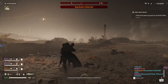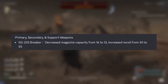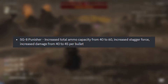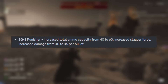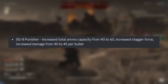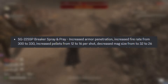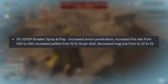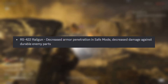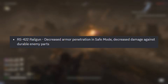For weapon changes, the Breaker Shotgun had its magazine capacity reduced from 16 to 13, and recoil was drastically increased from 30 to 55 — nearly a 100% increase. The SG-8 Punisher had increased total ammo capacity from 40 to 60, increased stagger force, and increased damage from 40 to 45 per bullet. The SG-225 SP Breaker Spray and Pray got increased armor penetration, increased fire rate from 30 to 330, and increased pellets from 12 to 16 per shot, with a decreased magazine size from 32 to 26. The Railgun received decreased armor penetration in safe mode and decreased damage against durable enemy parts.